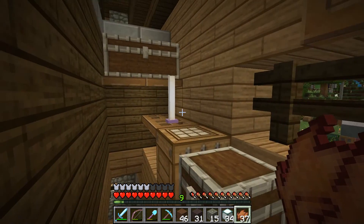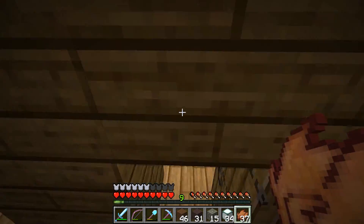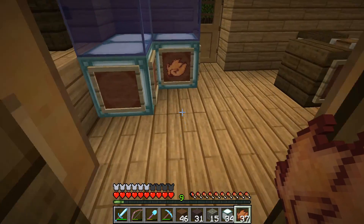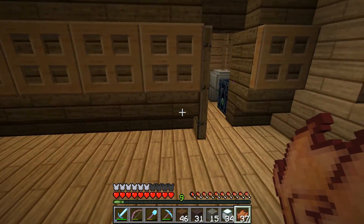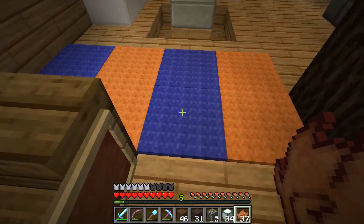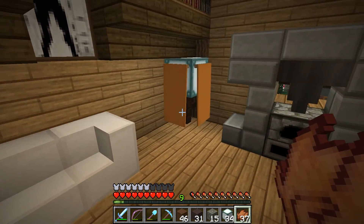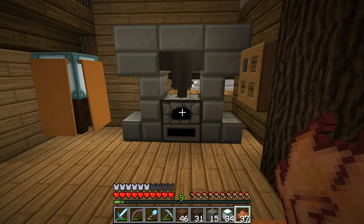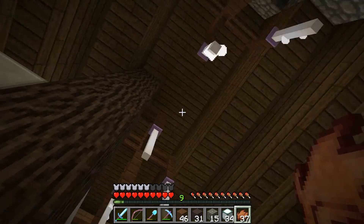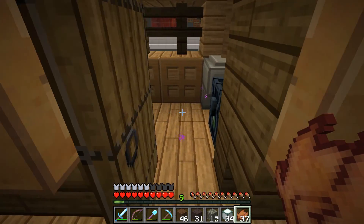There's our stairway down, some storage, some more storage up there. Let's check out the rest. There's a little table and chairs, a little rug, a couch. Luke, if you're watching, this is baller — this is seriously baller. Man, look at that. It's amazing. It's absolutely amazing.